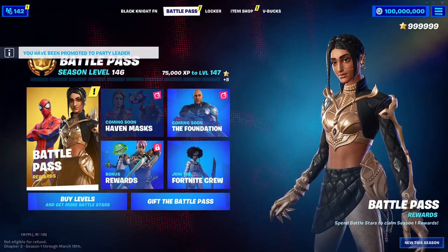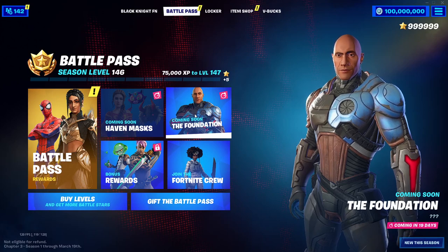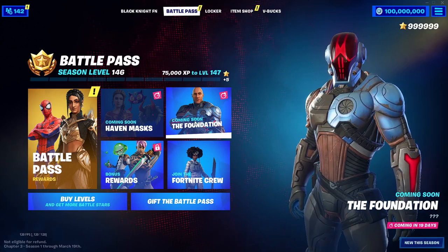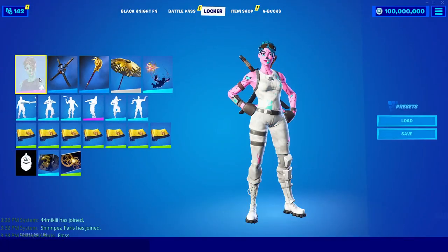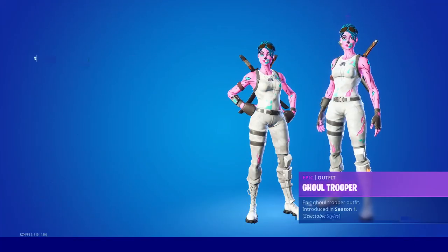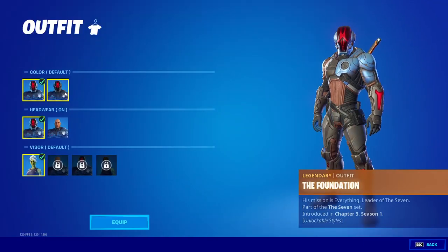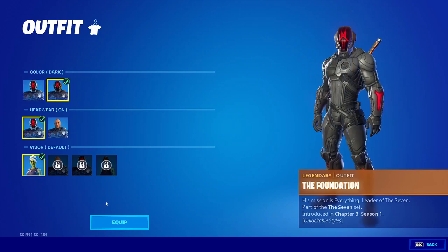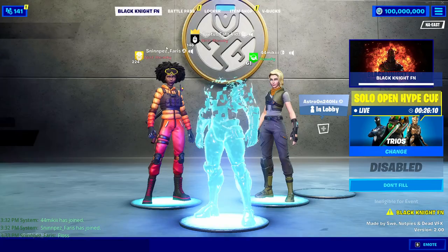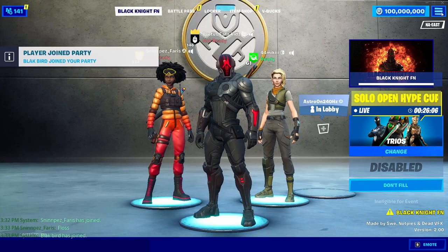If you go over the locker you can also get unreleased skins. In the battle pass right now there's actually an unreleased skin — the Foundation — and it's coming out in 19 days as of the time of recording this video. If you want to get this skin early and use it in the lobby, you can simply go in here and search 'The Foundation' and you'll be able to use it with all the styles before it actually releases. You can just equip this and use the Foundation skin in the lobby.